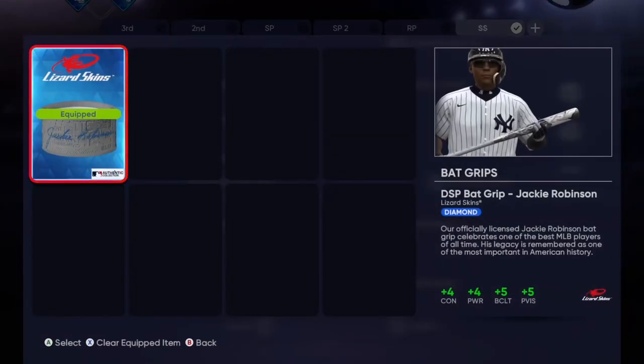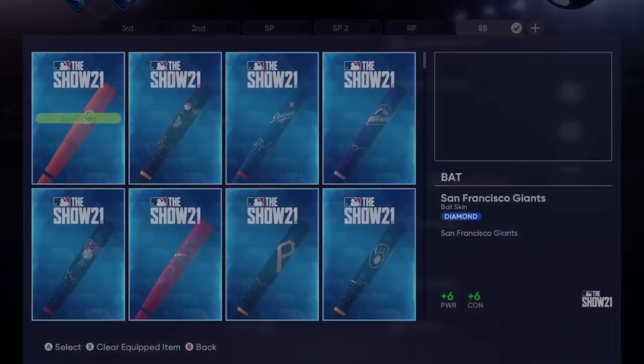I got this back grip either with the pre-order of the game or out of conquest — I can't remember at this point. But look at that: plus four contact, plus four power. Y'all see what we're doing here.